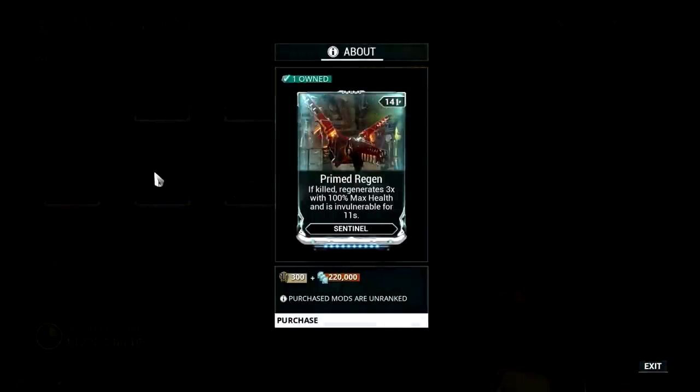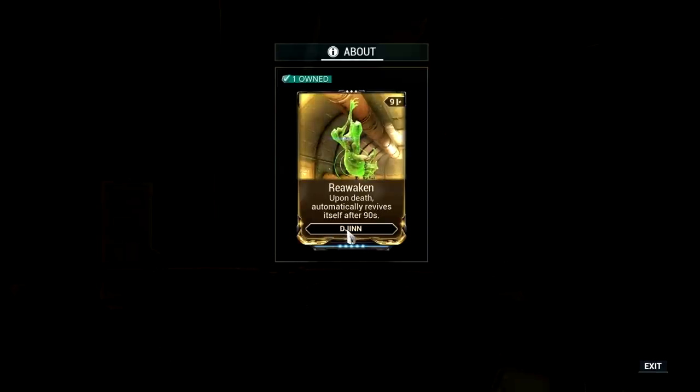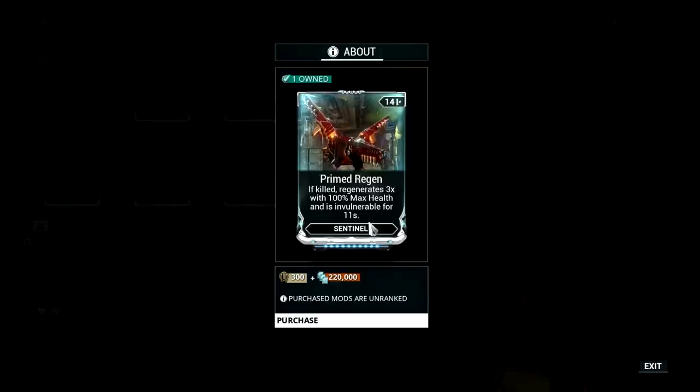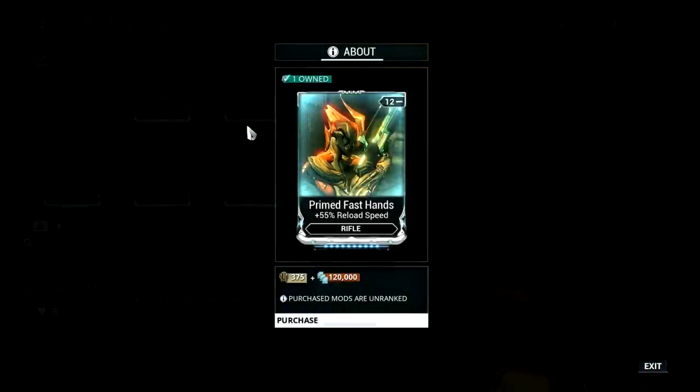I would suggest getting Primed Rejuvenation, as this mod lets your sentinel survive a bit longer. It was a really good mod for me before, especially in long survival runs, but since the Dethcube sentinel got its Reawaken augment I no longer need it for endurance runs. It may still benefit other sentinels, especially if you have a favorite sentinel you like taking on sortie or high-level missions.